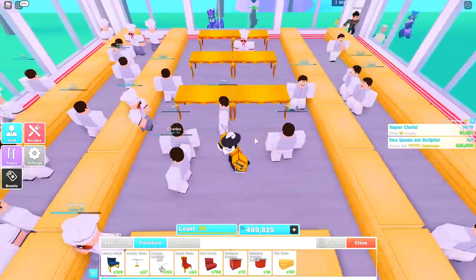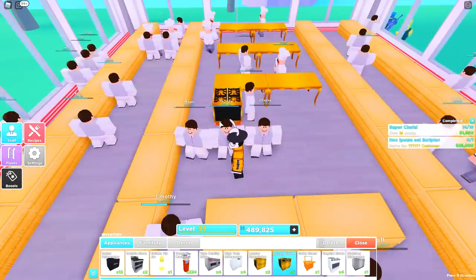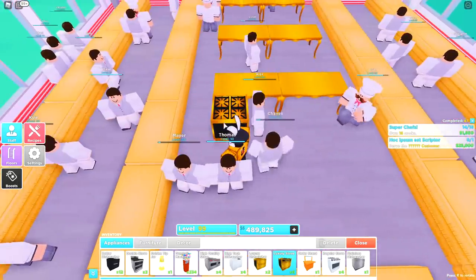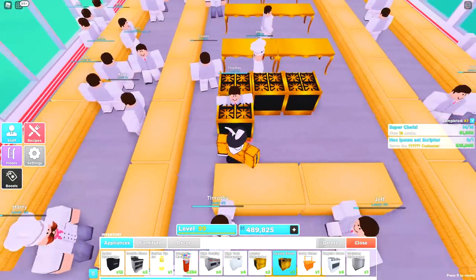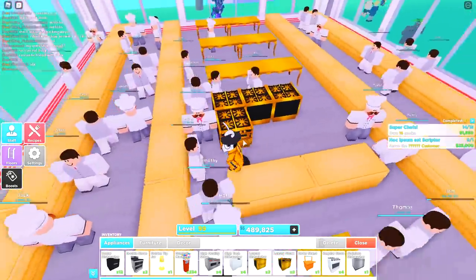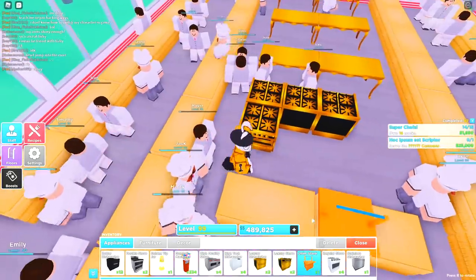Now if you remember before, the way the ovens were set up was vertical — we're going to go ahead now and set up the ovens in a horizontal format. Go ahead and grab your luxury stove or whatever you're going to be using. Using these top two tables as reference, just move down one block and place down your stove. Next to that you will be placing two more stoves, and right underneath this one another one, and right underneath this one go ahead and place another one. This is what you should have right now so far.